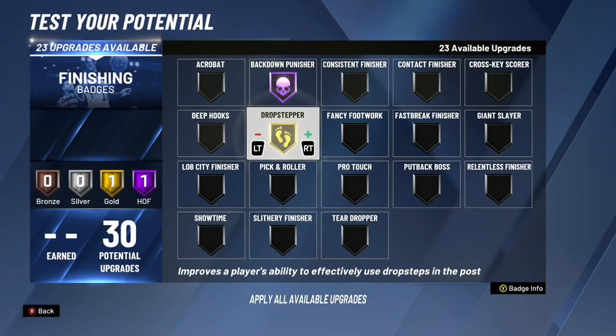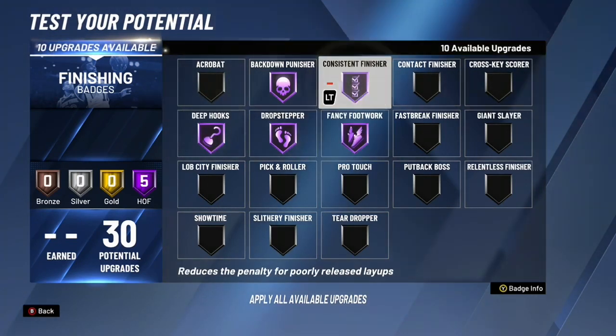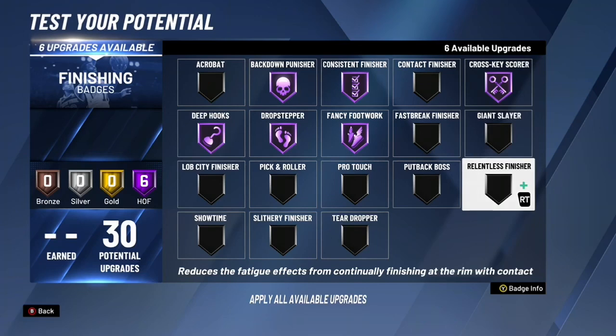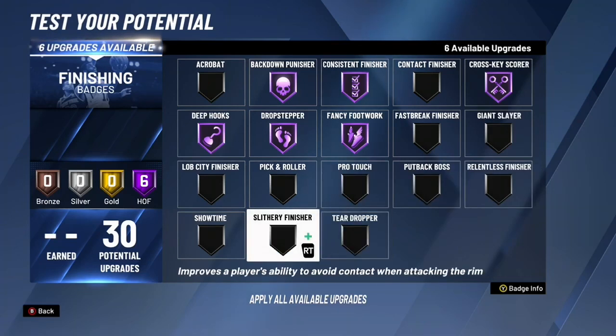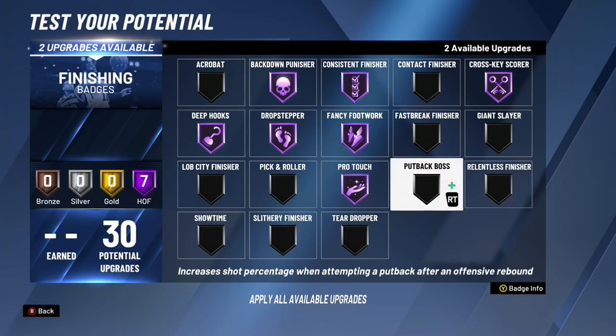For finishing badges: Backdown Punisher Hall of Fame, Drop Stepper Hall of Fame, Deep Hooks Hall of Fame, Fancy Footwork Hall of Fame, Finger Roll Hall of Fame, Cross-Key Scorer Hall of Fame. I gave a Silver Finish and Hall of Fame, and I believe Pro Touch Silver — I was playing around with this for a bit.